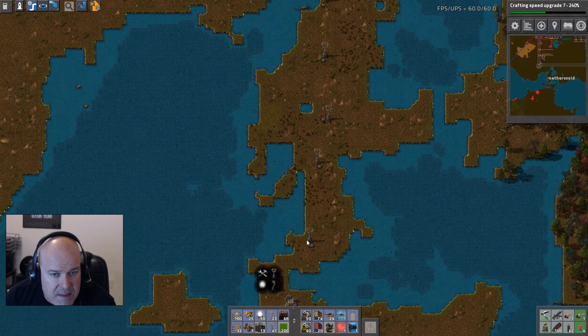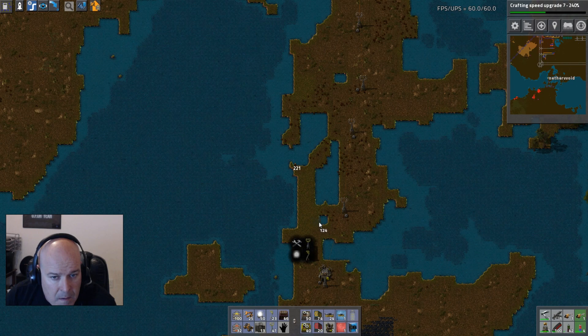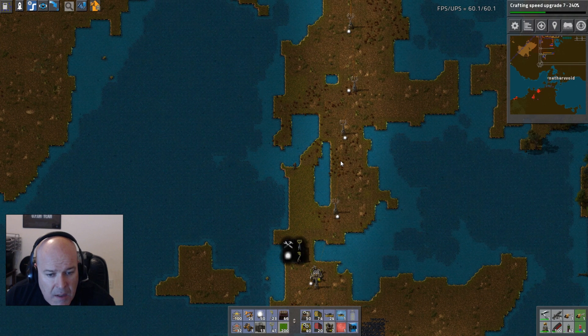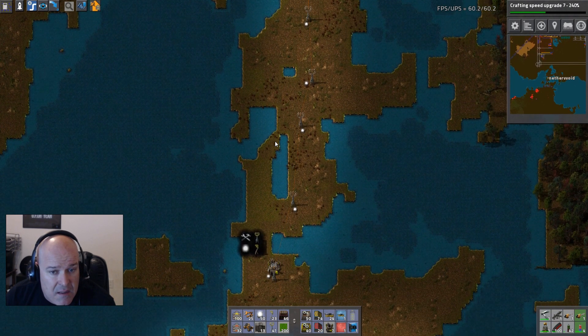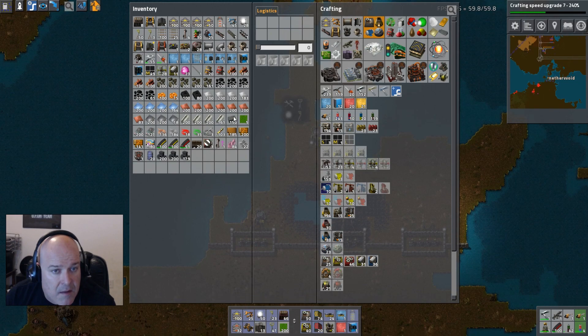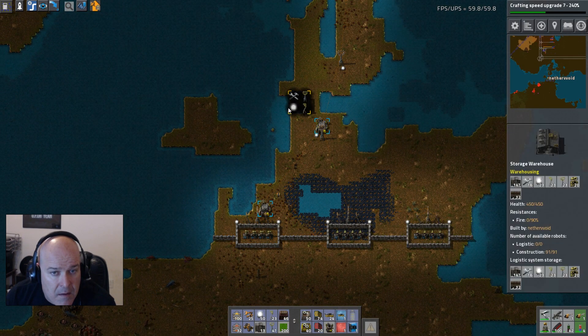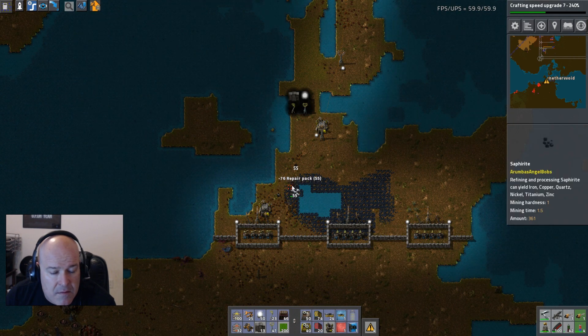We're going to fill in some stuff over here because we know we're going to be putting track through there. Coming up through here, we're probably going to need to put in a repair station a little bit closer because that's pretty far away. Why don't we put one right here? There we go, now they don't have to go so far.